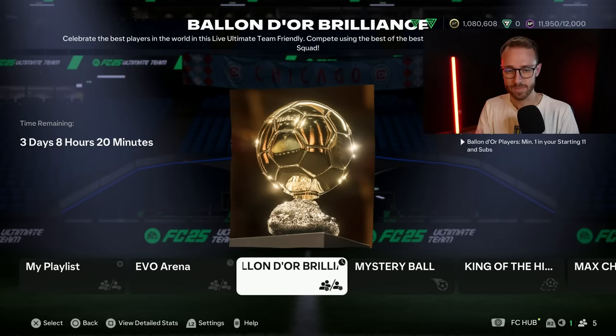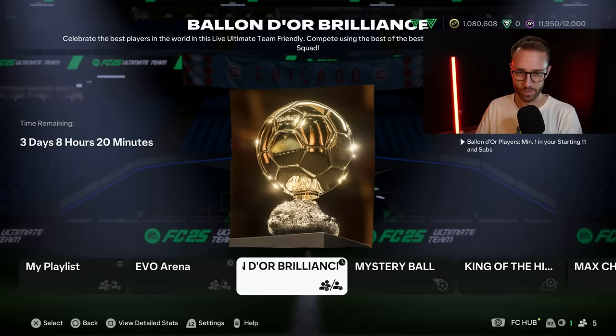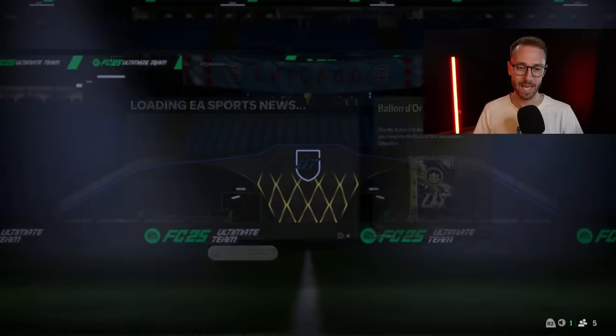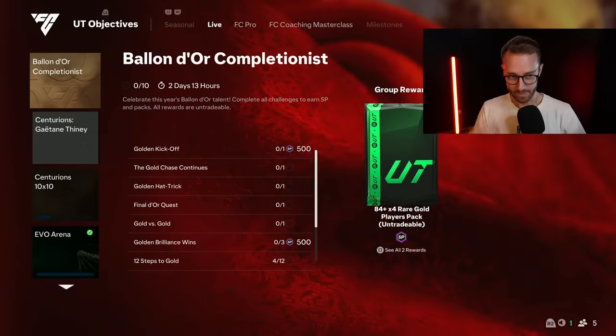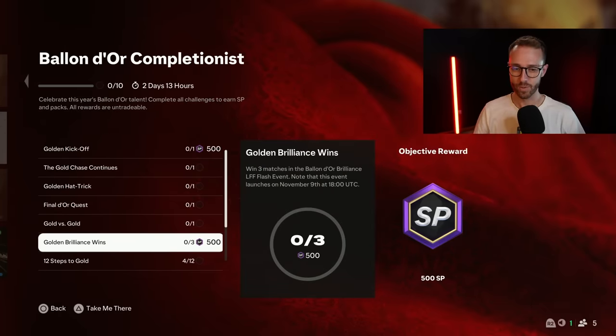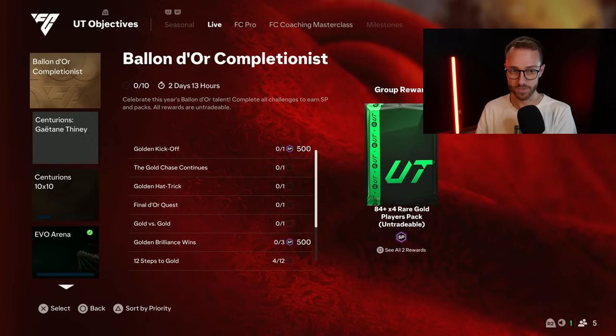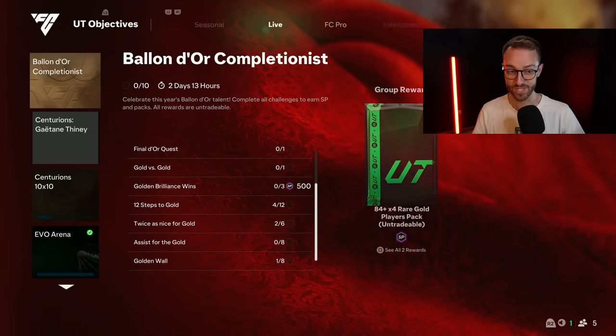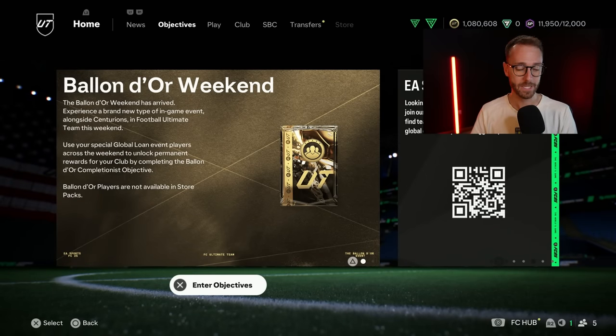Now, live friendlies. It is 100% necessary to do this Ballon d'Or Brilliance live friendly event - basically you just use your loan Ballon d'Or loan players, minimum one in your starting 11, max two loan players. This is part of the Ballon d'Or completionist objective to get 500 SP. All you have to do is win three matches. There's only two days and 13 hours left until these cards expire, and the objective expires as well. I need to get cranking on these because I haven't played many games, especially yesterday.